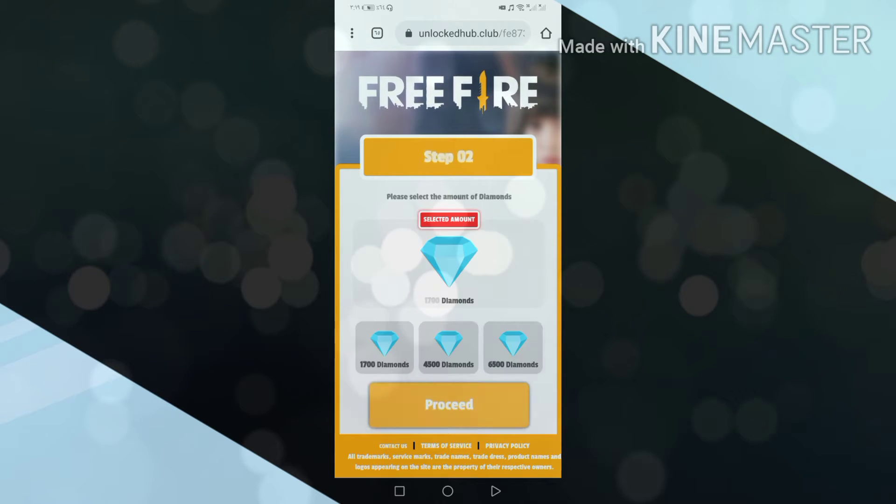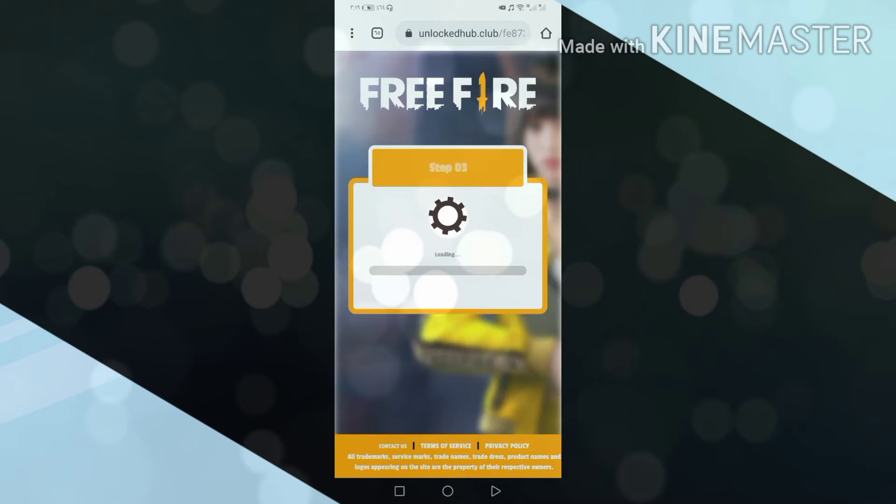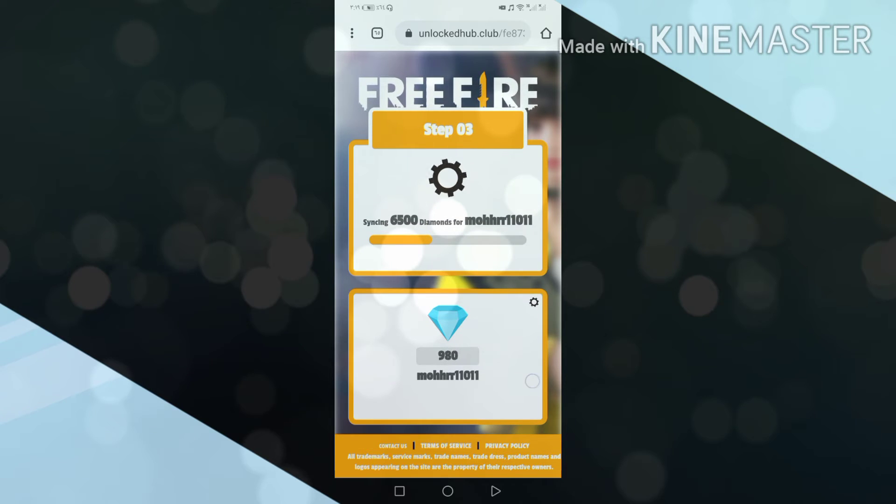The site is now searching for your account. You will be directed to the shipping site, and the site will send the diamonds you requested to your account. The last step, and it is the most important step, is the human verification step.